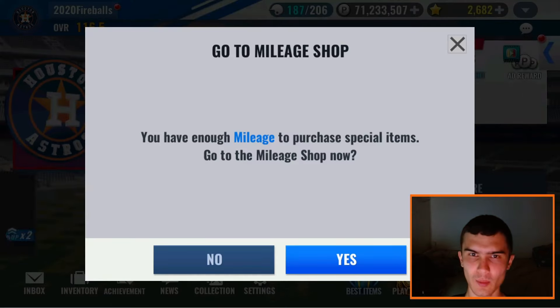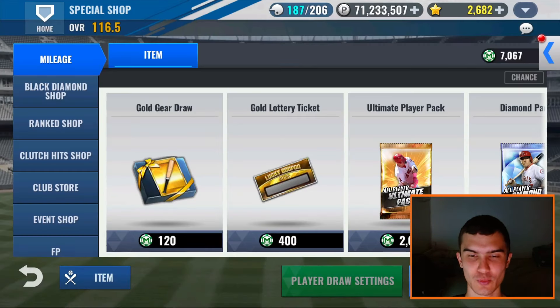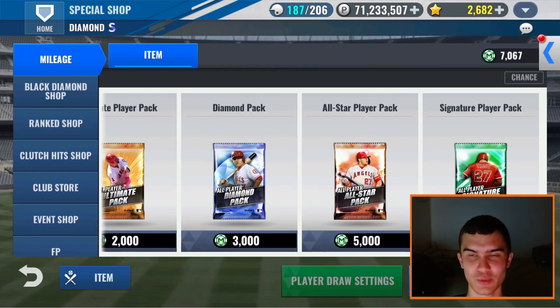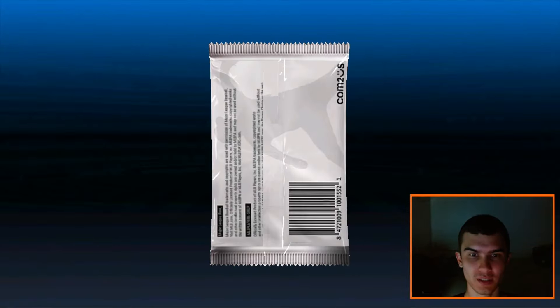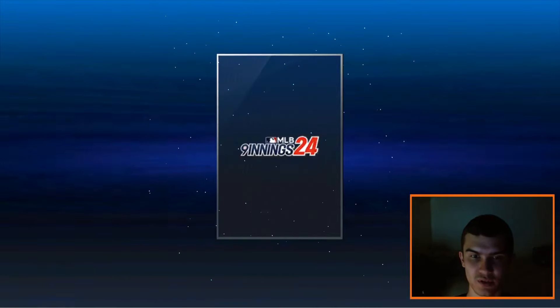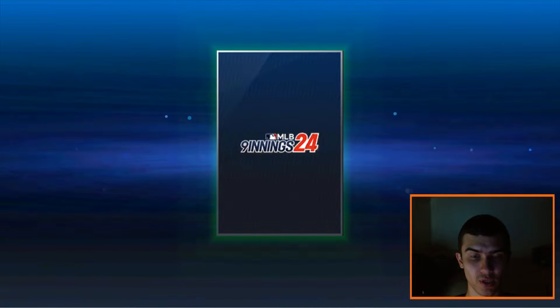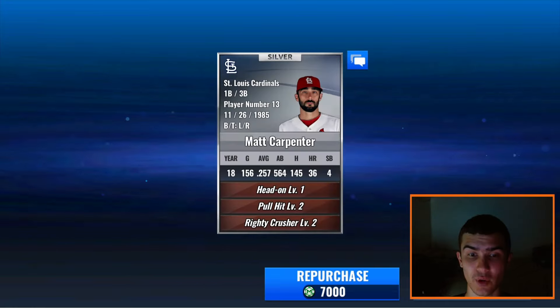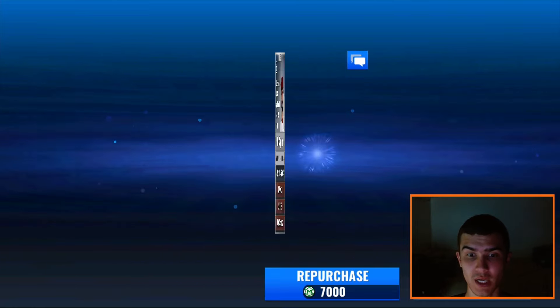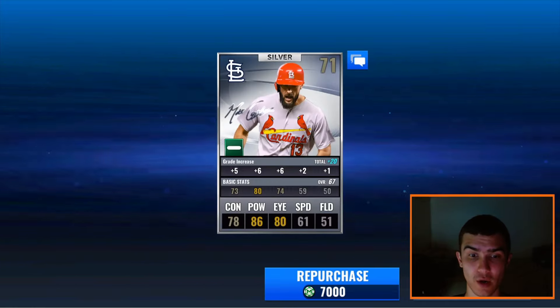Now we have enough mileage to purchase a mileage safe player pack — let's do that first. Opening up a mileage safe player pack times one. It's just a regular silver. Let's open it up — can it be an Astro? We get a Cardinals Matt Carpenter 2018 — that is a very solid St. Louis card right there, 36 home runs. I believe this is Matt Carpenter's best year — correct me if I'm wrong, St. Louis teams. But no team card there.